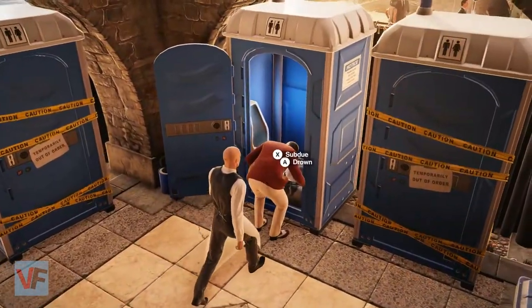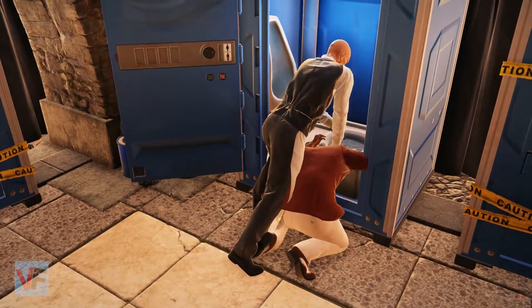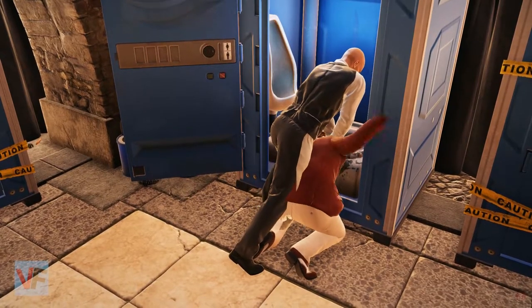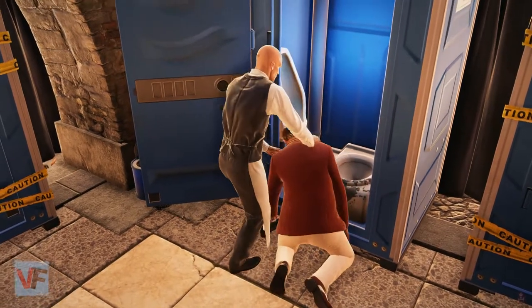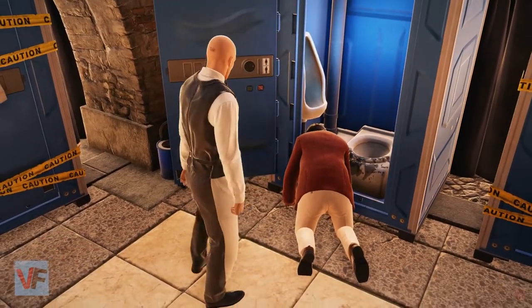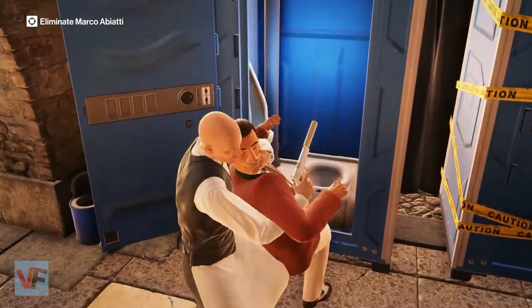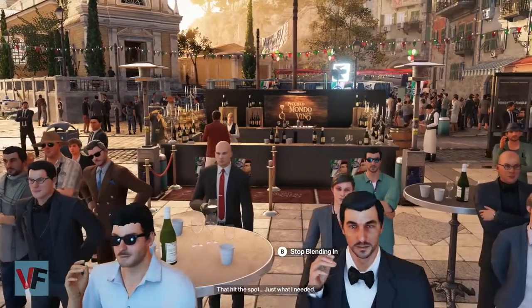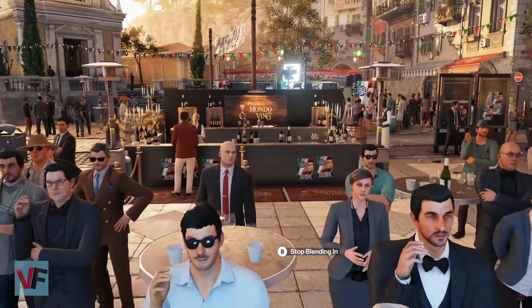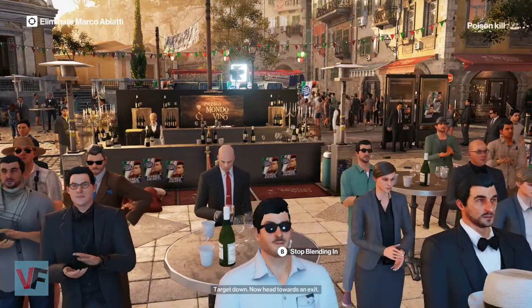And there he is. Now you can either drown him in the toilet, or you can just walk up this way and eliminate him that way — that'll get you the ballistic kill too. The other way is to just straight up poison him — you do the same thing except you just use the actual poison that will kill instead of the other one.